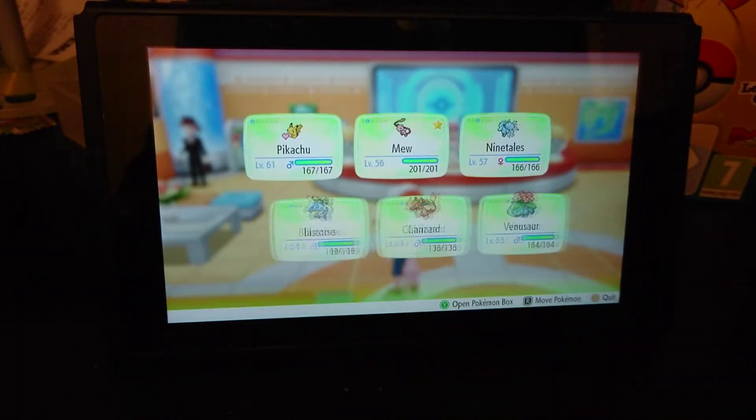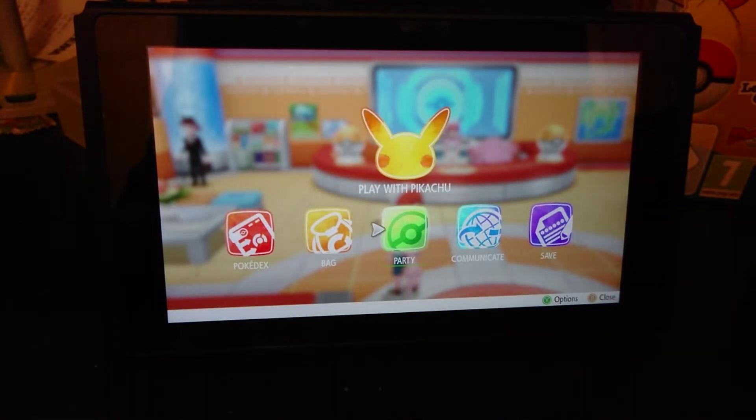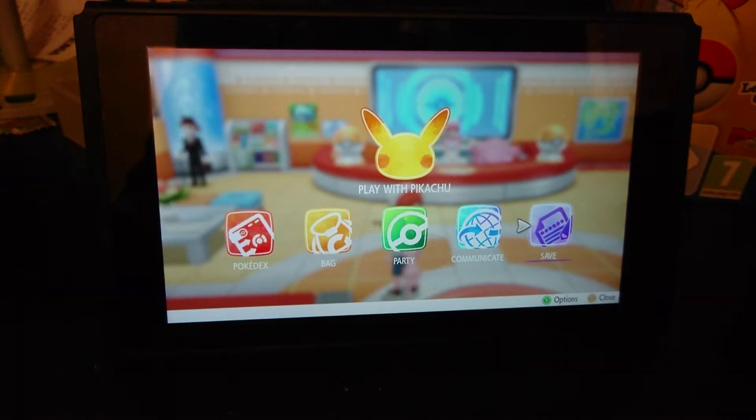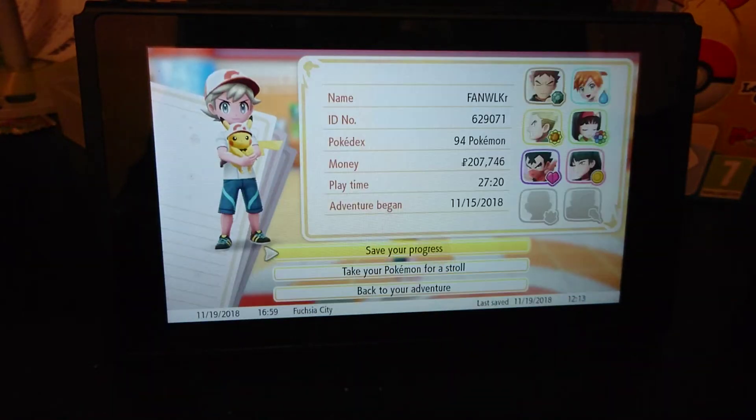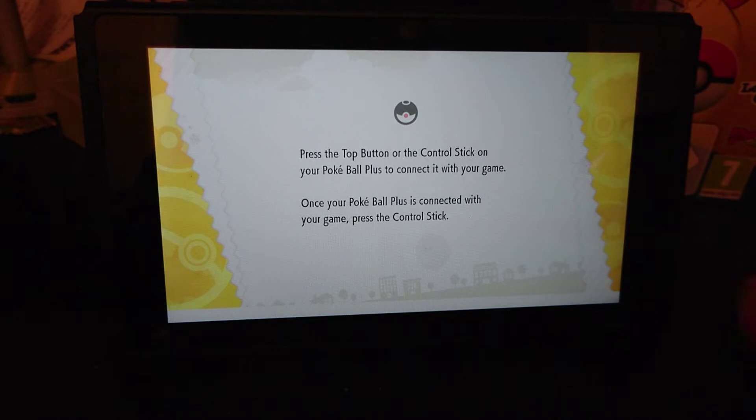You can have a look at my party now. My Charizard has a lot lower level than my other Pokemon because the gift Pokemon you receive will have some better stats, and I used a Charmander I found in the game. I forgot to switch it out — I thought I had but I hadn't — so I did that yesterday and it's lagging a bit behind the rest of the team.